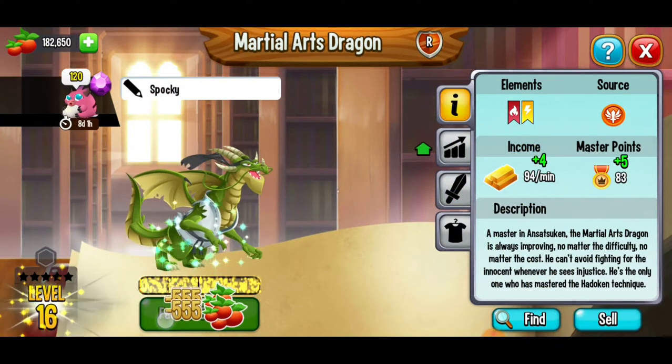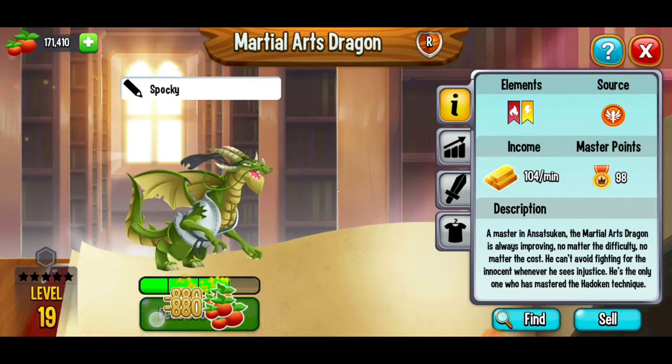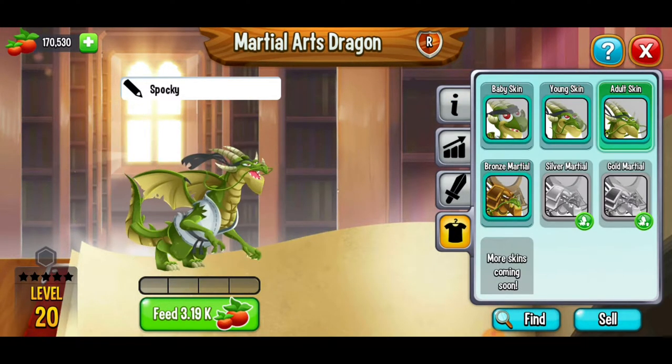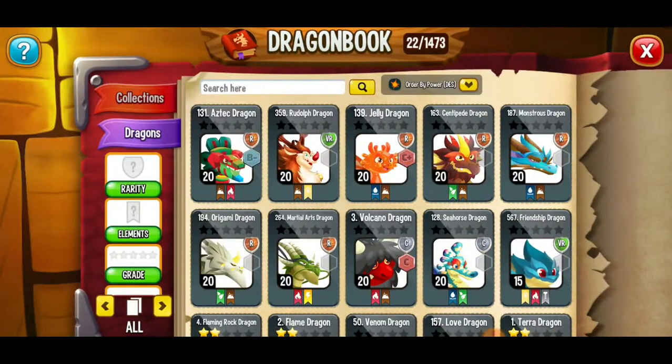The martial arts dragon I'd also love to get to level 20 — we've got a decent amount of food left. We just unlocked a new skin for it. You can equip it or go back to the adult skin or the bronze martial arts skin. I'm feeling pretty fierce with this new skin, so we're going to stick with it. Now we've got nine dragons at level 20 — feeling pretty good.